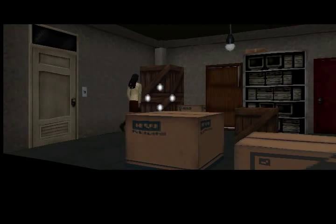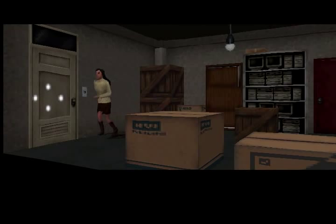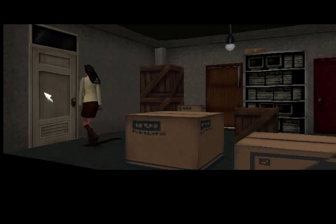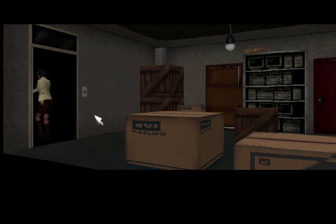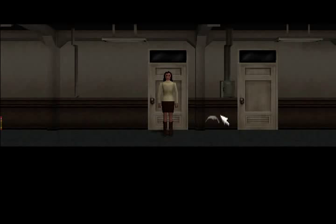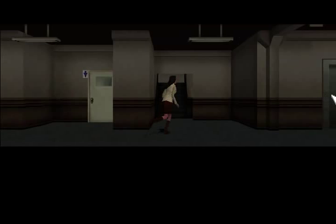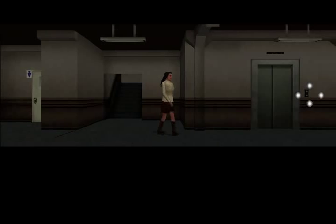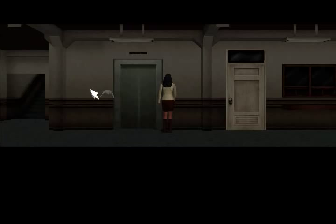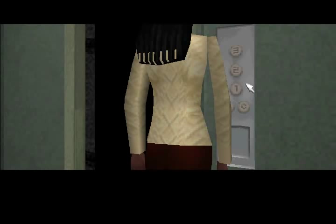What else is in here? Doesn't seem to be anything inside. Alright, I'm guessing I can't go out the way I came, but let's see what else is going on here. Let's get the elevator back up. Please don't pop out of the elevator at me. Let's go to the third floor. See what's up there.